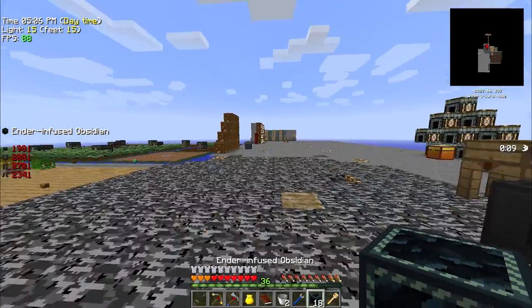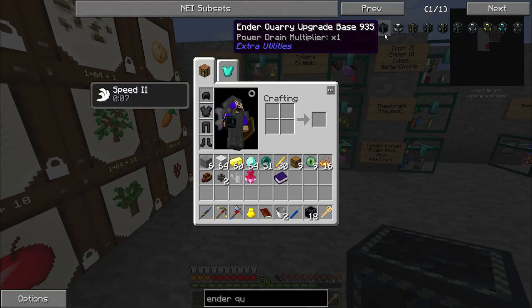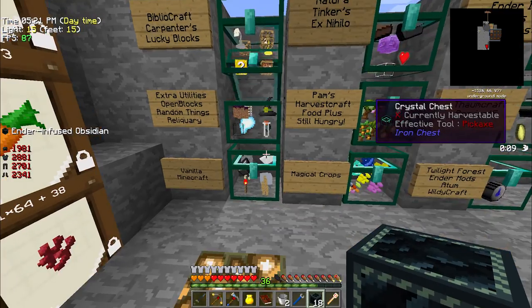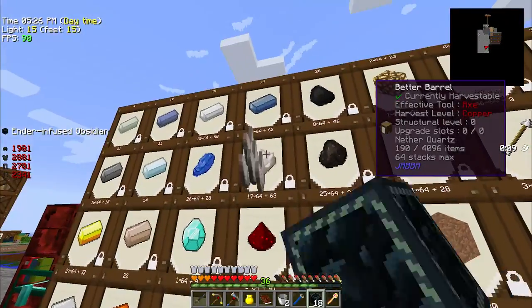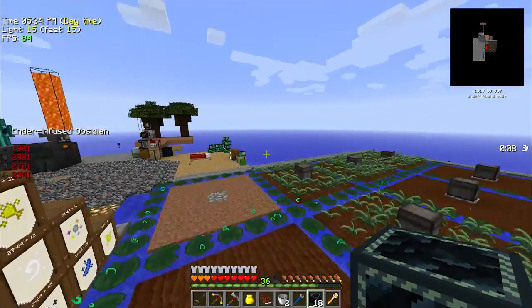Plenty of ender infused obsidian coming up. Burnt quartz, on the other hand, I don't believe I have any of that. What mod is burnt quartz from? It is from Extra Utilities. Yep, no burnt quartz. But I like this sorting system. You are all going to get become quartz blocks and you're all going to get burnt.